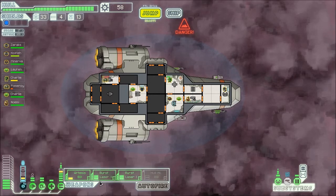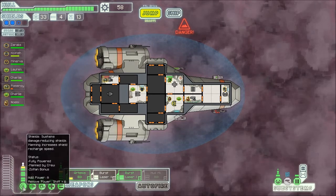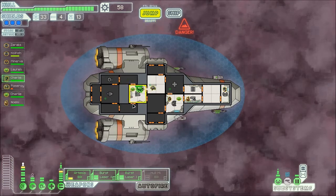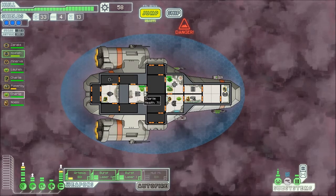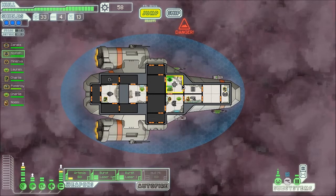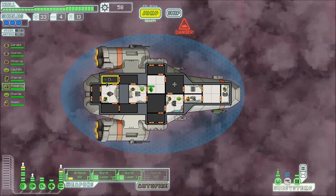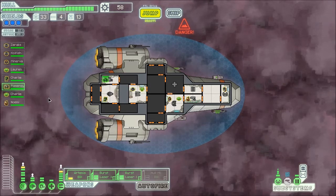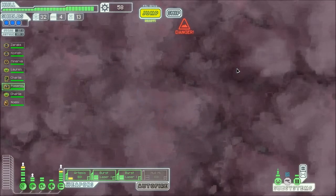Apparently the shields were down a bit. Charlie to FTL, Pomeroy heal, Coif you need to heal too — me and Charlie will take your place. Everyone is named Charlie. I quite like having eight people on my crew — it seems quite weird but it's great.